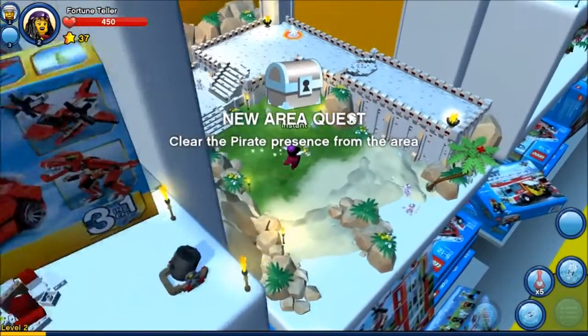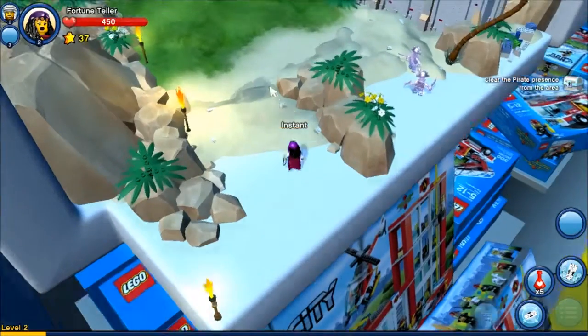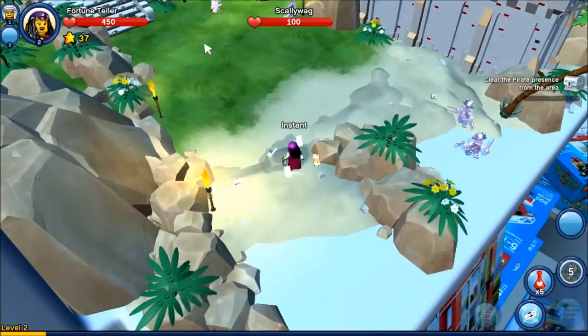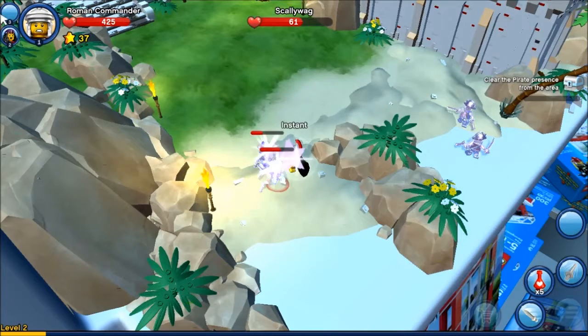And boom! There we go. Clear the pirate presence from the area - see what I mean about short quest text? You get bonus loot and XP. Now what is my attack? There's the other guy who does hitting stuff with a stick. Oh I fling - I fling things at things. I appear to have kited. Can I change to the other character while I'm in combat? No I don't think I can. Yes I can!